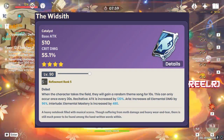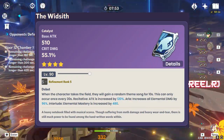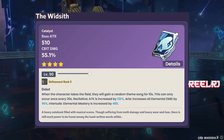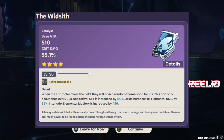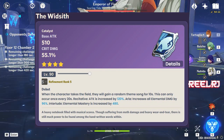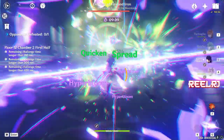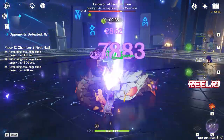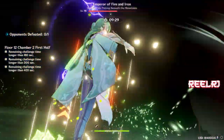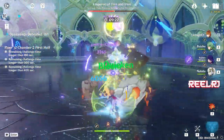On number one, we have the Widsith — everyone knows this weapon and it's always going to be number one on a catalyst list. The Widsith has 510 base attack and 55.1% crit damage. It has three effects — attack increase, elemental damage bonus, and elemental mastery increase — one of which triggers every 30 seconds and lasts 10 seconds. Attack increase is less useful for Neuvillette, but elemental damage bonus and elemental mastery are very important since Neuvillette is a reaction-based character dealing Bloom and Vaporize damage. The 96% elemental damage bonus is extremely beneficial.